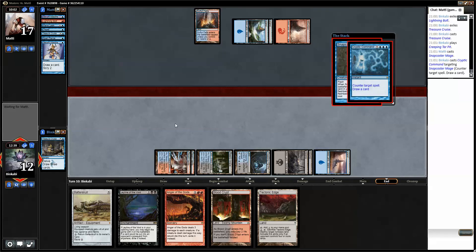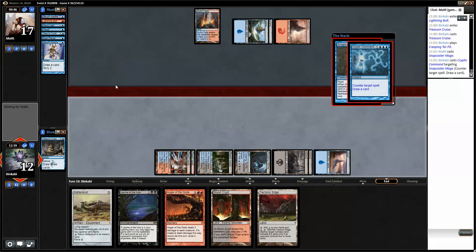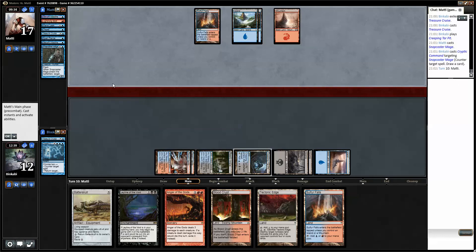I don't really need to now, but I'm gonna Anger anyway. And then we're gonna attack. Now I think this game is in the bag. So I guess we play Tectonic Edge just in case, because he needs to do something pretty incredible here. I guess another Treasure Cruise would be nice — speaking of Treasure Cruises, should it be banned? Should it not be banned? I'm not sure.